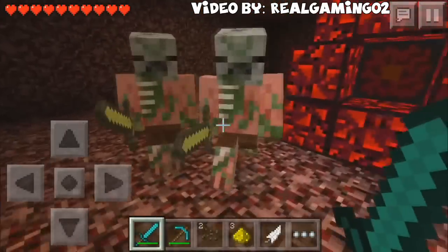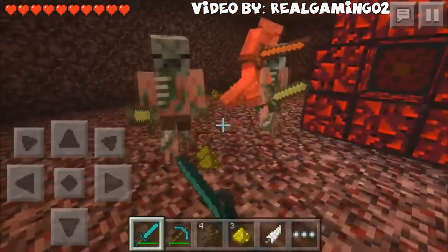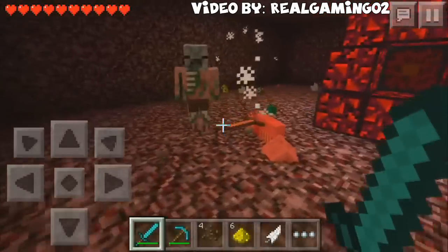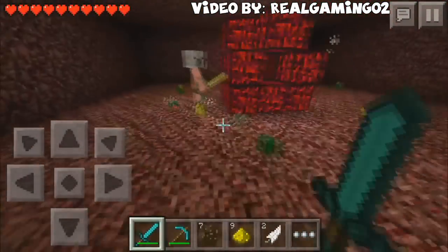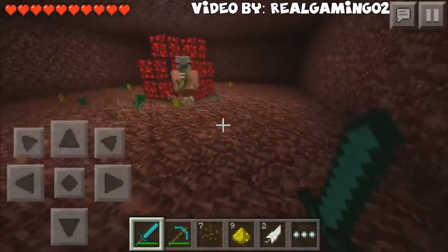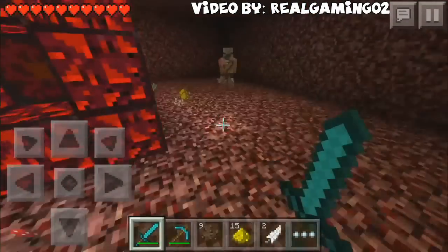The Nether Reactor was a structure exclusive to Pocket Edition. When it was activated it spawned large quantities of normally rare or unobtainable items. The Nether Reactor was removed in Alpha 0.12.1 and it was replaced with the Nether.